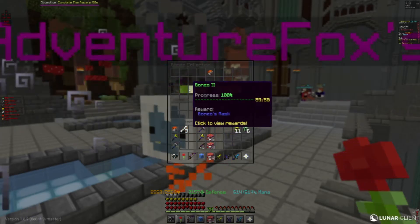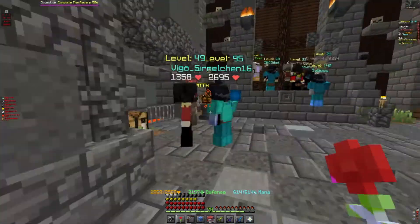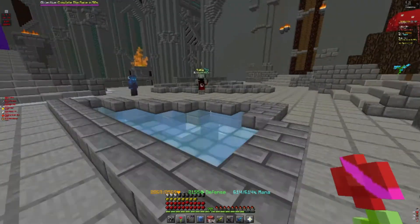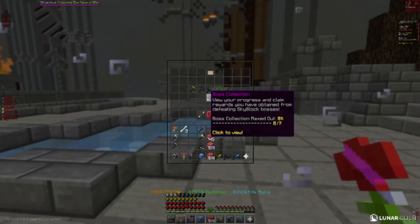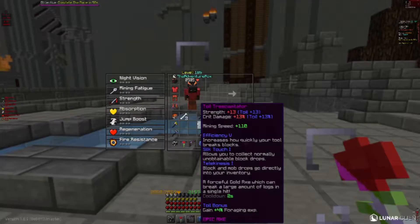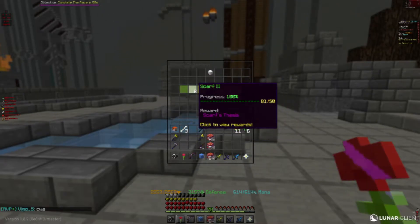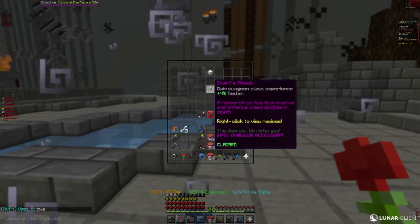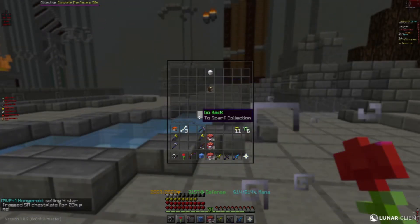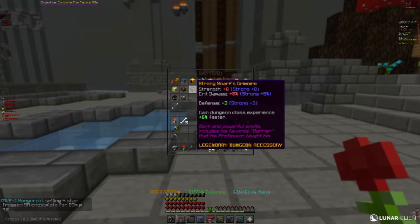I recommend doing Bonzo five times to get the Bonzo mask, then hop on to floor 2. You can five-star the Bonzo mask, give it some enchants, and upgrade it in the essence shop. Then do floor 2 — it's a little bit harder, but if you did floor 1 fifty times it's definitely doable. Get some armor from the minion drops since it will be affected by your catacombs level. Then do Scarf fifty times, get the Scarf talisman, and make it legendary — it gives plus 6% experience which really helps in the long run.